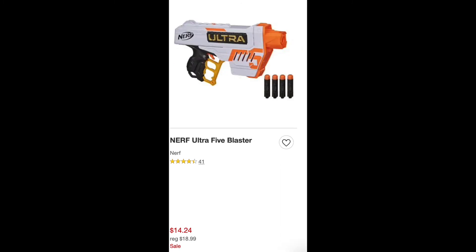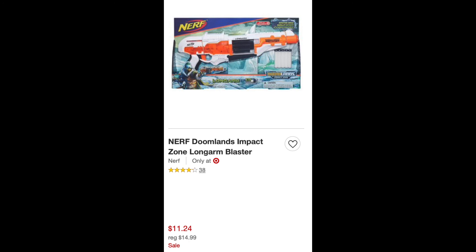The Ultra 5 is on sale for $14.24, and the Doomlands Impact is on sale for $11.24. That is all at Target — apparently the last page and a half were filled with pool inflatables and bows, so that's just fun.